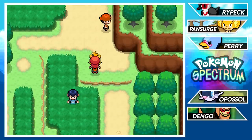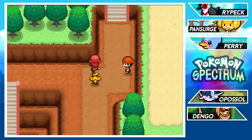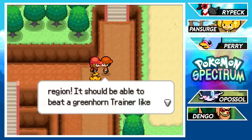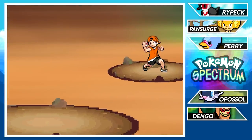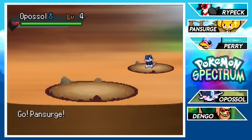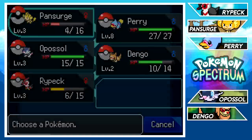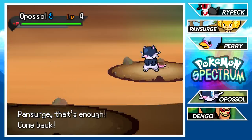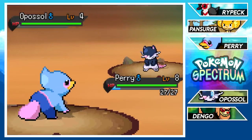Then again, there are some pretty messed up Pokédex descriptions in Sun and Moon — Mareanie and Corsola come to mind. Our first trainer battle: Youngster Wheeler — is this a Yu-Gi-Oh reference? They didn't want to call him Youngster Joey so they called him Youngster Wheeler. He calls me a greenhorn — I've never heard that before. His Apostle is no match for Perry's Bubble though.